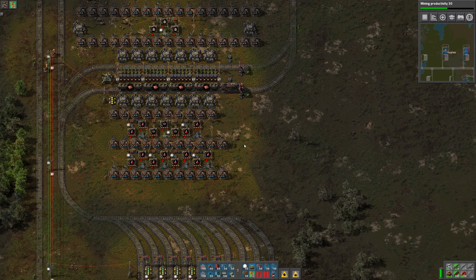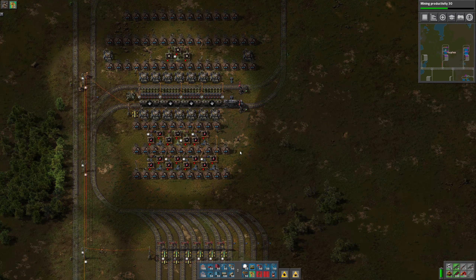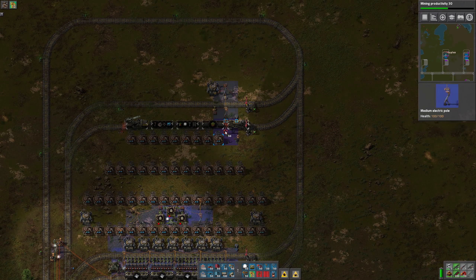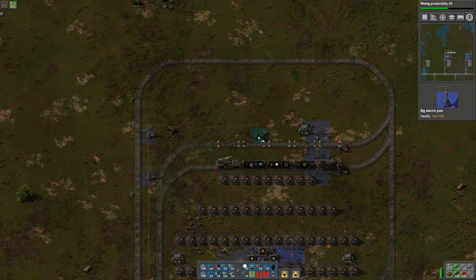Hi everyone, welcome back. This is 2Plex. We're back and we're gonna finish setting up green science production here today. I've set up one train for each ingredient so that we'll start to get materials brought in — copper plates, iron plates, and a green circuit train will be along shortly as well. I need to get some power up here and get the refueling train set up, so we can do that real quickly before we continue.